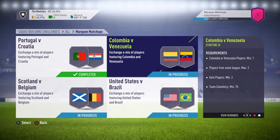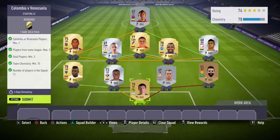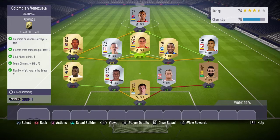Claim that reward. Moving forward we've got Colombia v Venezuela. We need a minimum of one player from either country - doesn't matter which - a max of three players from the same league, three minimum gold players, and 75 team chemistry. Once again guys the players are in there ready to go.